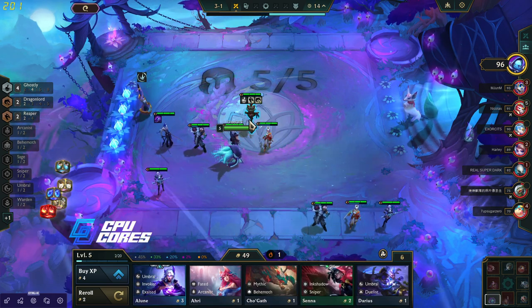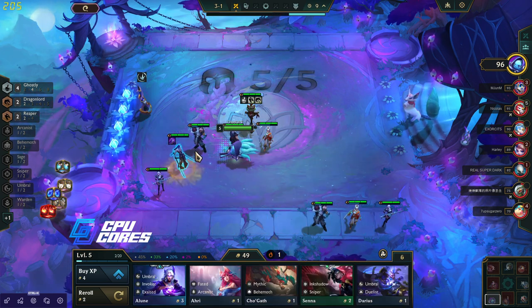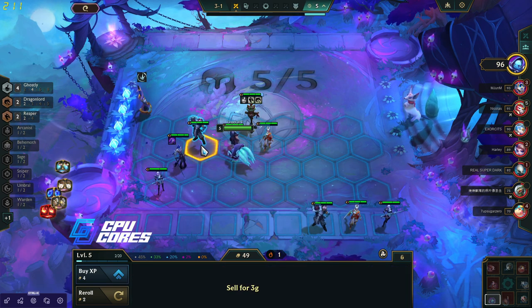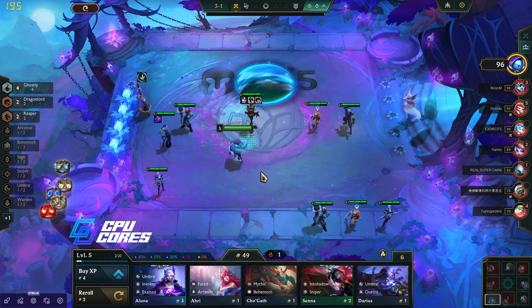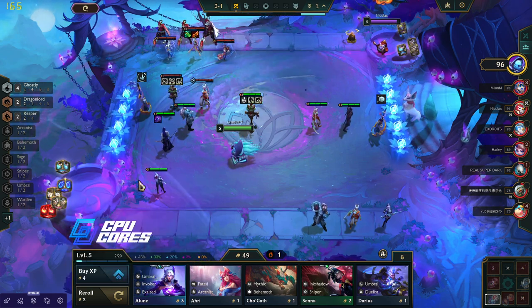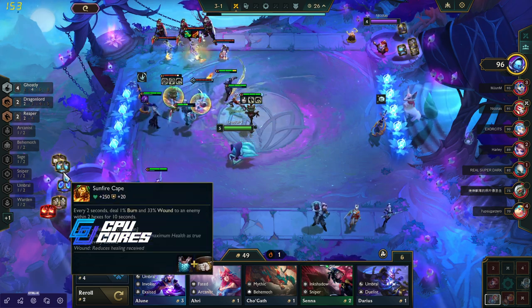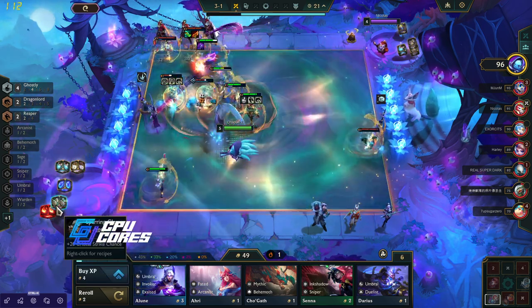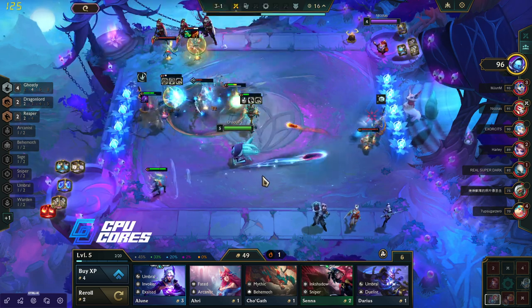I'm gonna move these back just so that this takes most of the early damage. Maybe I actually go like this instead. I'll move him back there. This is probably better. Sunfire, Guardbreaker, Redemption — what do I make? I don't like any of those, to be honest. Sunfire's okay, Redemption's okay. Steadfast is okay but I want crit for that. I probably want Titans on someone as well.